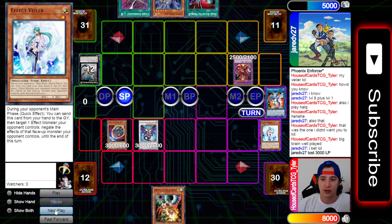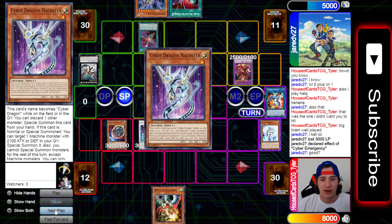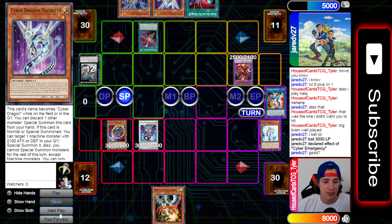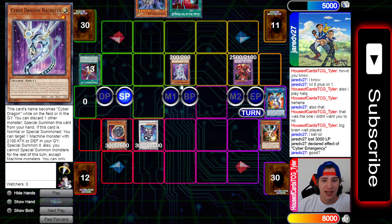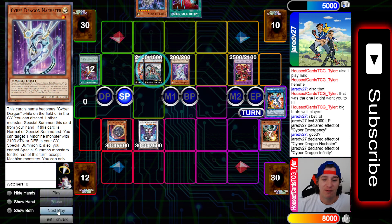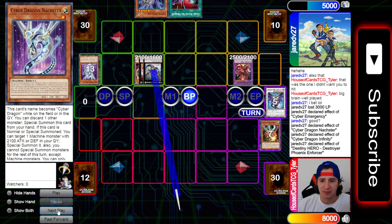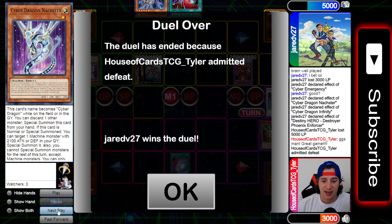I basically just attack for 3000 and pass the turn. He grabs Cyber Emergency, Enforcer comes back, Cyber Emergency grabs Core - you already know from the profile it's a one-card combo with Core. He grabs Nasture instead. He normal summons Nasture: if normal summoned, you can target one machine monster with 2100 attack and defense in your graveyard and special summon it. Also you cannot special summon other machines the rest of the turn. Nasture brings back Nova - this is why he plays two Infinities. Infinity effect scoops up my Nib, then Enforcer pops my Chaos Ruler. He hits me for 5000 and I'm sitting on top deck. I pick up a Chaos Space - emit defeat, GGs.